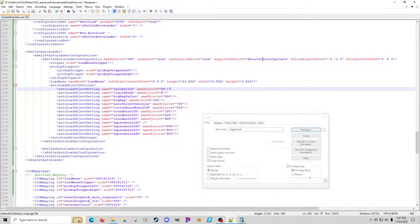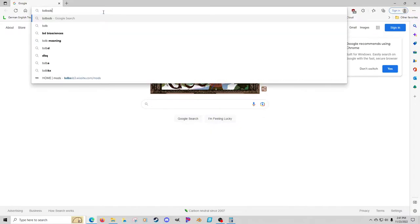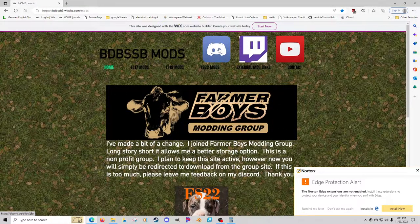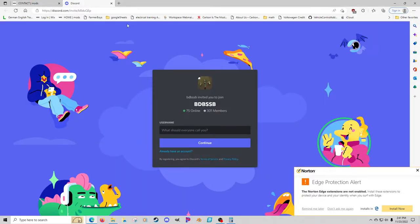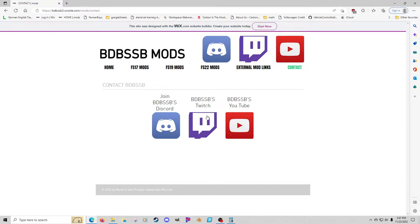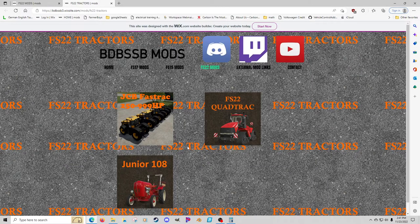Any questions, feel free to leave a message on the video or ask a question. The best way I can help you guys — if you have a question, I usually check daily — is to simply Google my name BDBSSB and go to the Wix page, then hit the Discord button or contact. It's BDBSSB's Discord — clicking it gives you an invite to my Discord channel. That's the easiest way. I get on there almost daily. I also have a few mods on there — production equipment and some placeables. Any questions, be sure to contact me. Have a great one, thanks.